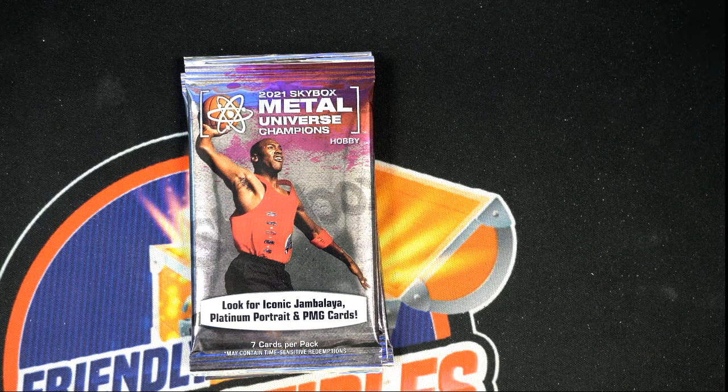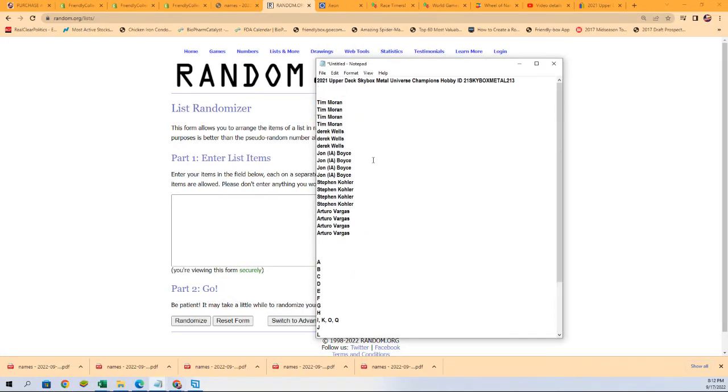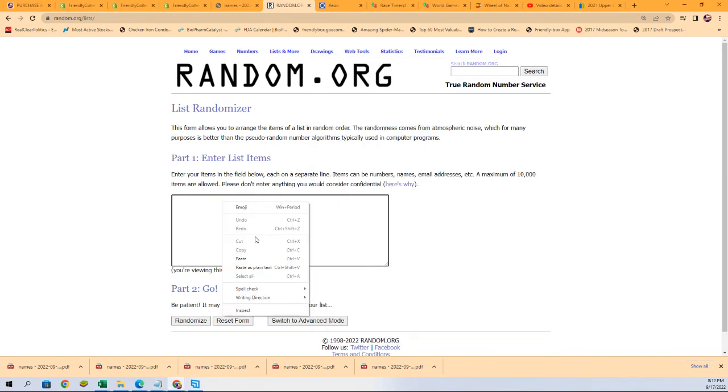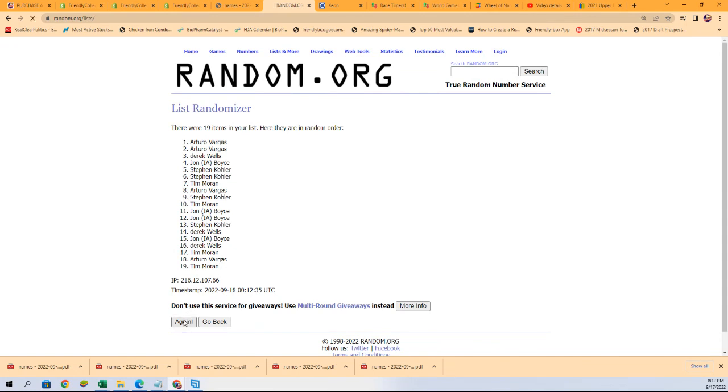This is a random format where you get a last name letter. G ends up being a really good one with Jalen Green, Gretzky, and a female tennis player. You've also got Tiger Woods, Michael Jordan, and LeBron James — letter J is really good. We're going to random each list seven times.